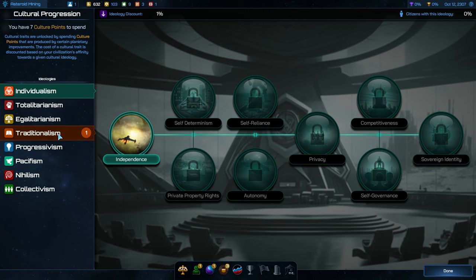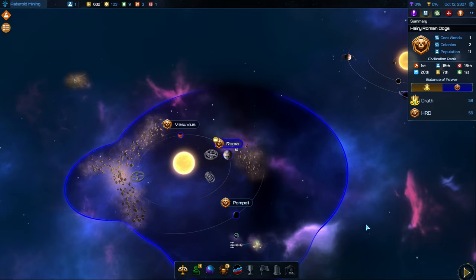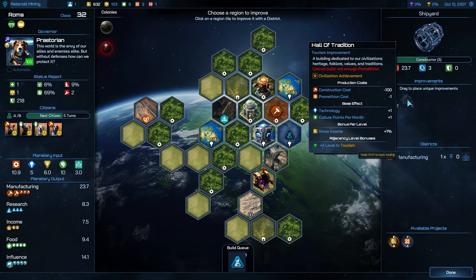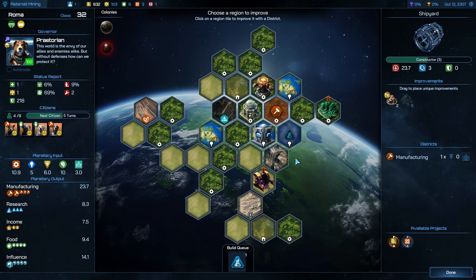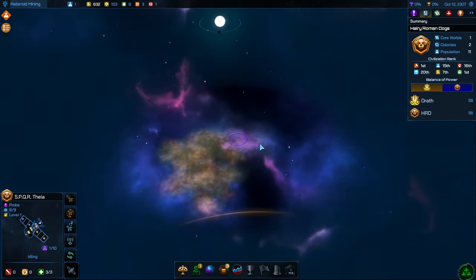It looks like we have the ability to get our first cultural perk here for traditionalism — Sacred History. This is going to be seven points and unlocks the improvement, Hall of Tradition. You need Promethean in order to be able to build that, and what it does is give you plus one technology and plus one culture points per month. It also gives you a gross income bonus as it levels up. It is a civilization achievement, so we can only build it on one planet. We'll see some much more powerful perks as we move down that perk tree.